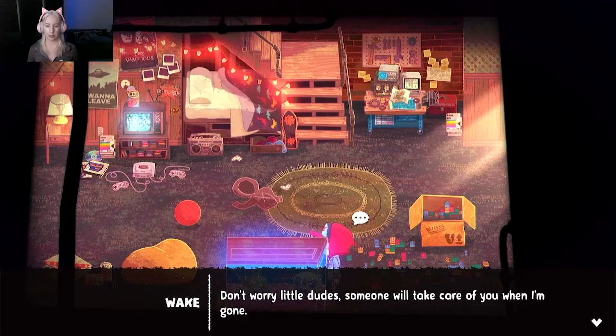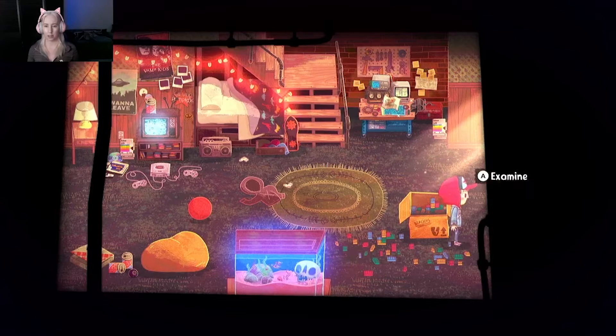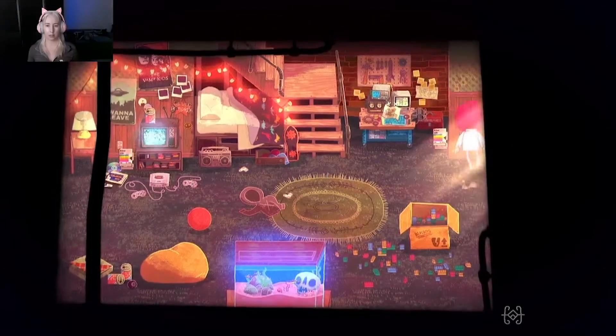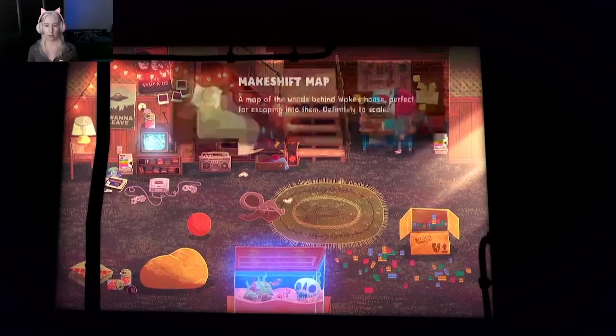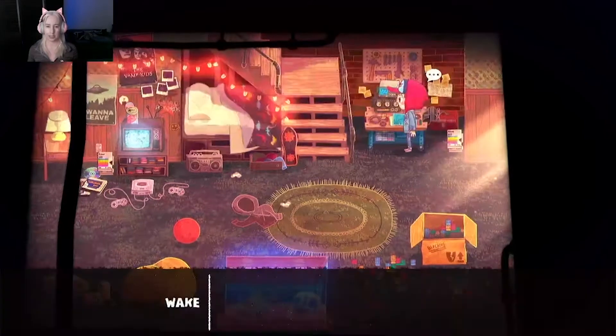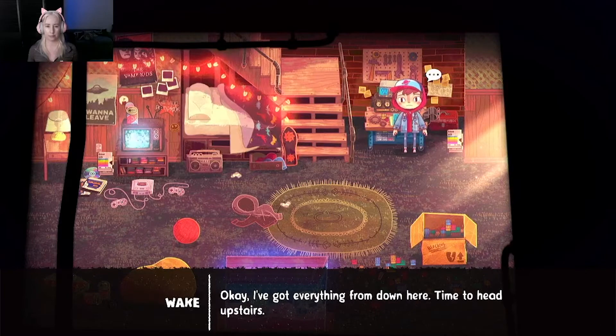Don't worry little dudes, someone will take care of you when I'm gone. There's something else sparkly to examine. I wish I could take some blockers with me - some of my best ideas started out with these little guys. Makeship map - a map of the woods behind Wake's house. Perfect for escaping into them. A very detailed map of the forest, complete with bled marks. I'd be super lost without this. I've got everything from down here - time to head upstairs.